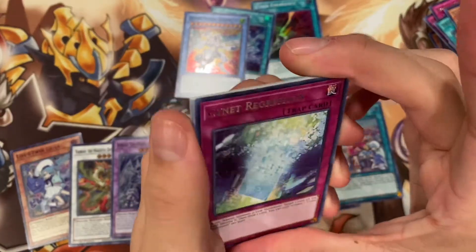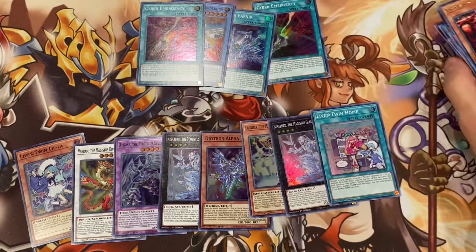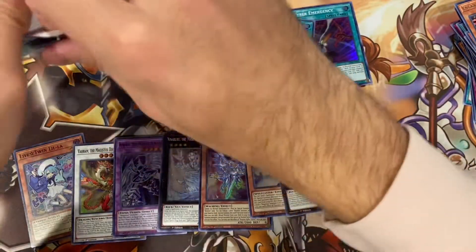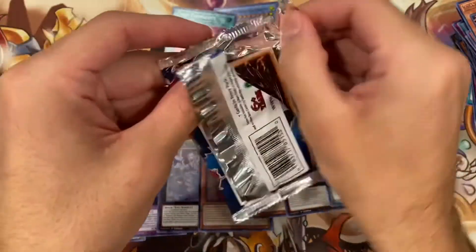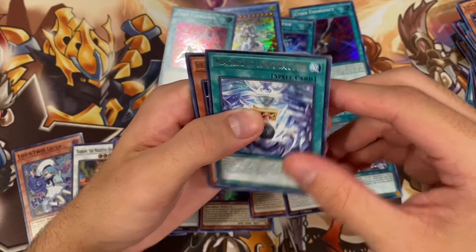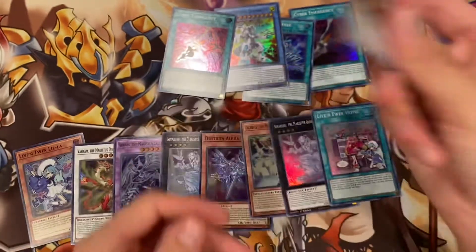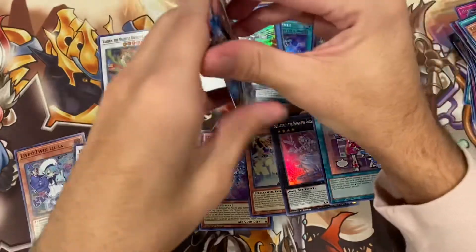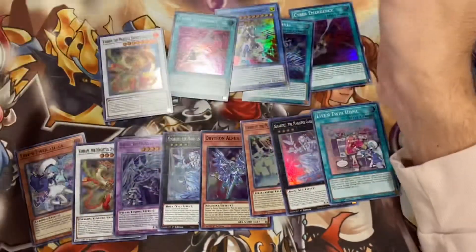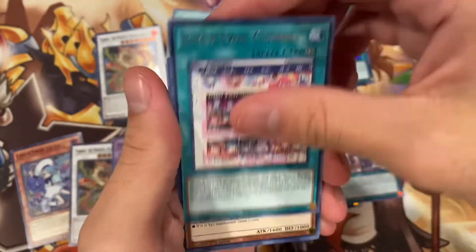We got Cyanide Regression, Zeta, Backup Secretary, Number Unicorn, Engraver, and another Cyber Emergency. So we have two of those, and we have six packs left. So far we've done all supers — 12 for 12 on our super rares. Invocation, Discarding Alistair, Evil Twin, Drytron Asterism — my brand. Very cool. Down to five packs.